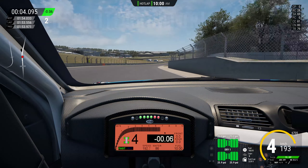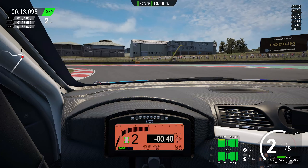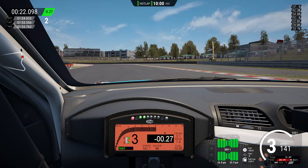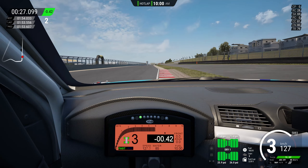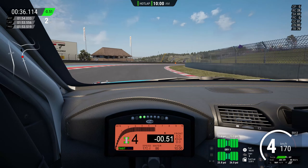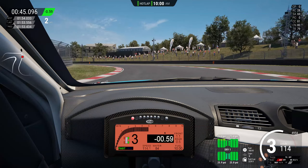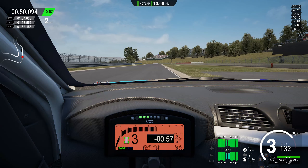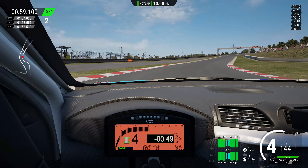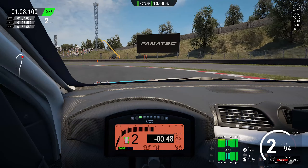Now moving on to the hardest car — the Maserati Gran Turismo MC, notoriously labeled as the hardest and slowest car in the game. I don't understand why people call it the slowest. You can call it hard, not very agile, difficult under braking, unpredictable — but don't tell me it's the slowest. From what I've seen, even without many laps, I could have gone down to the 1:52s with this car. Whereas with the Alpine I couldn't reach 1:52s, this car let me push as much as I wanted.